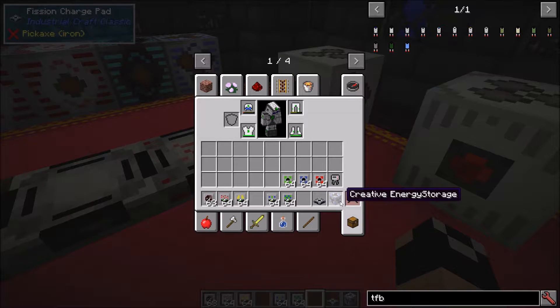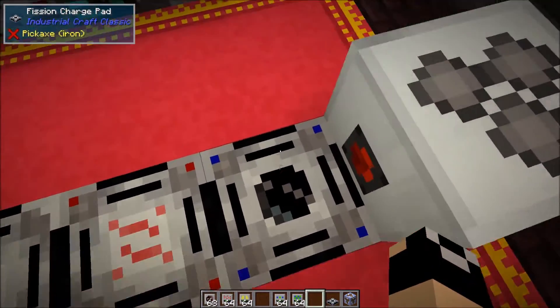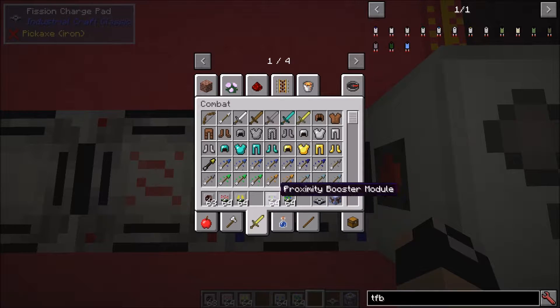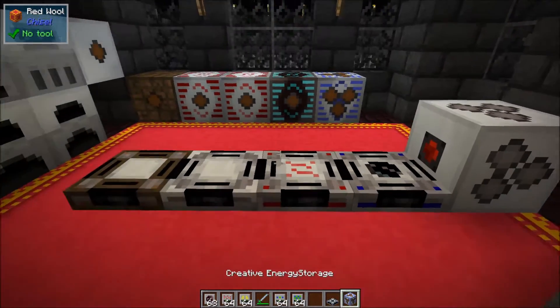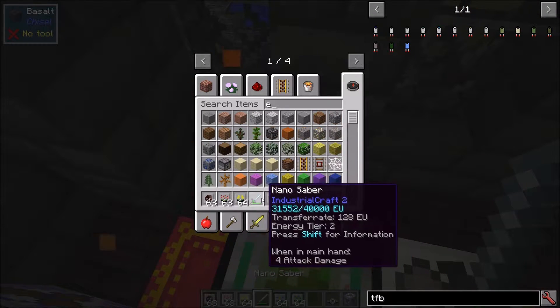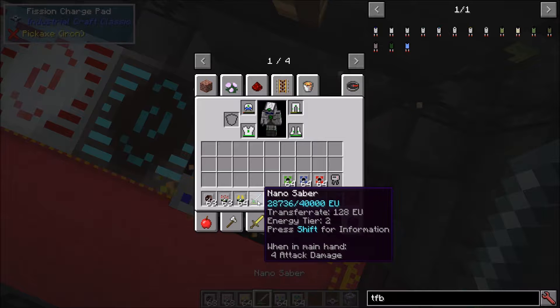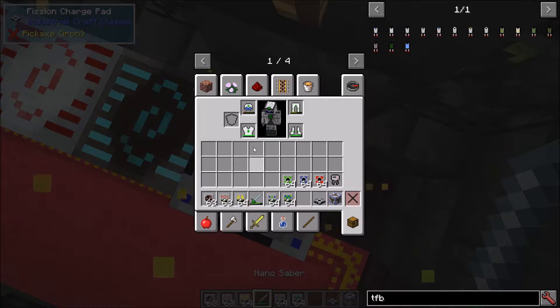Next you have the proximity booster and the wideband booster. Normally when standing on a charge pad it charges your armor, baubles, and equipped item. With the proximity booster module installed, it charges whatever item slot you currently have active plus the two adjacent slots. Note that charging is split across all three items, so each charges slower.